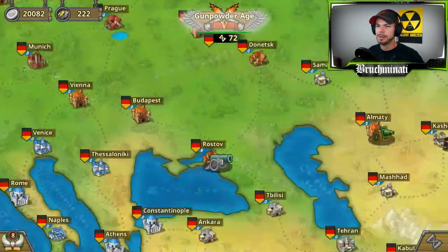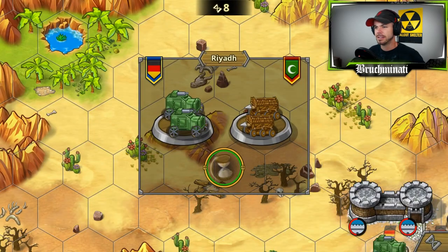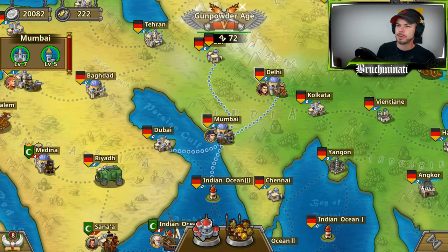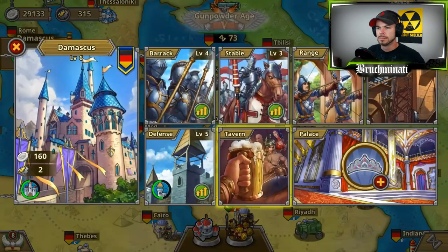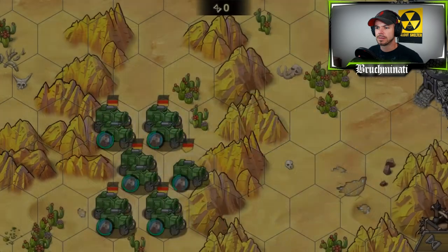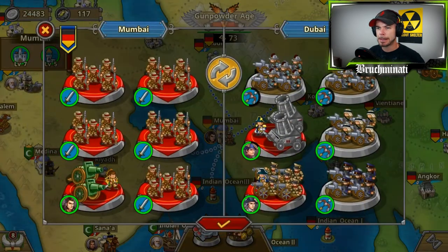I was going to throw down a bunch of generals and have some fun. Alright — six combat cars, let's see what they've got against Riyadh. Damn, they took it out pretty easy, only nine rounds. No generals, just six combat cars — worked pretty well. Hell yeah, got a decreased cost bonus. The combat cars could not pull off two victories in a row though. Cowards.